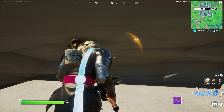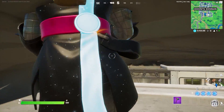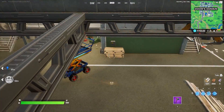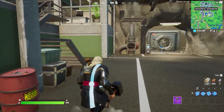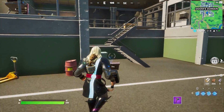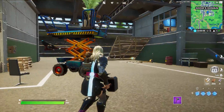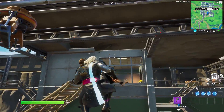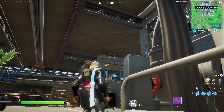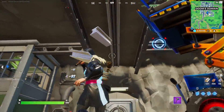If you do an emote from this spot, half your body is hidden — it's a great place to eliminate players coming to the vault, who will have mythic weapons. From below and even from next to the vault you cannot spot anyone hiding here at all. Comment down below which glitch was your favorite from Season 4.